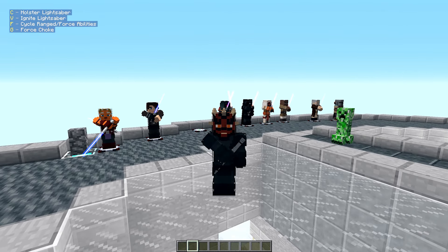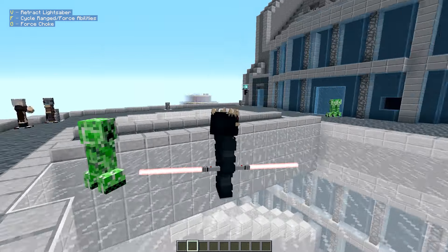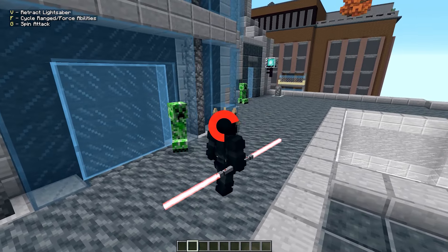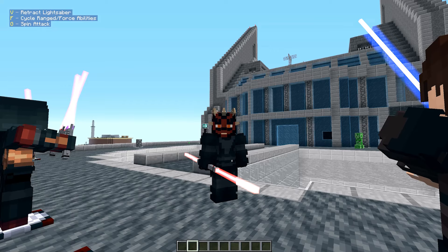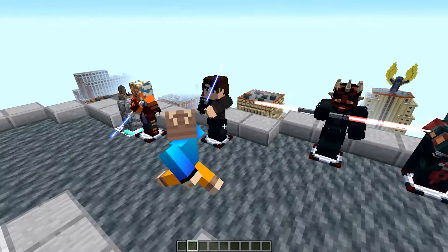Darth Maul is up next — his double-bladed lightsaber has a different sound effect from the others, which is awesome. He has force push, force choke, and a spin attack. Force choke is overpowered. The spin attack is like a crazy twisting move — absolute acrobatics. He also has voice lines including 'At last we shall have revenge' and 'Kenobi.'